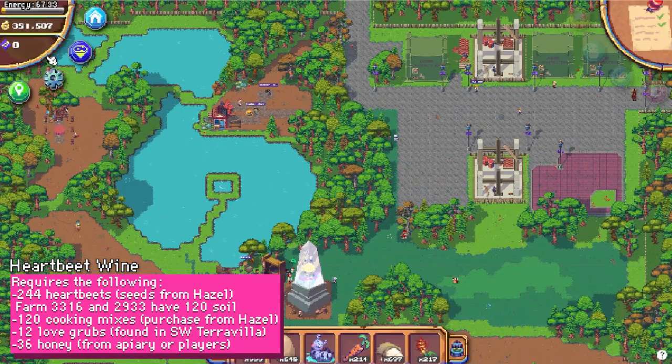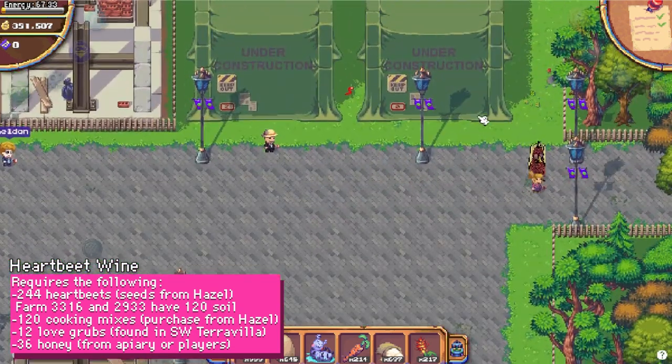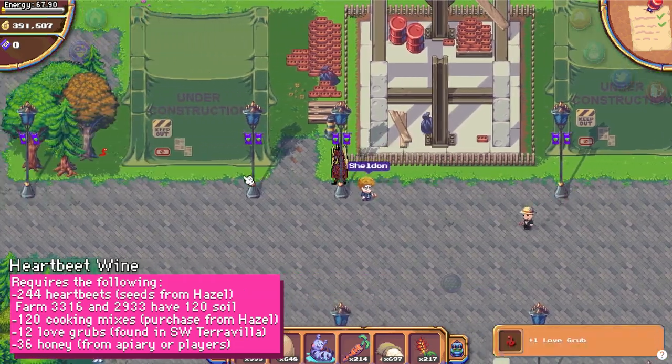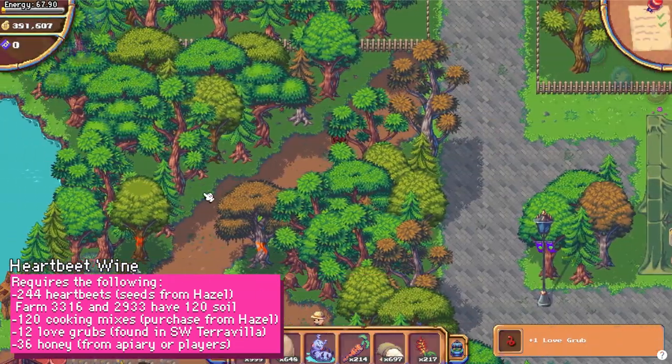The last ingredient are these little red love grubs that can be found all throughout Southwest Terra Villa. There's plenty scattered all over the place, so it's really easy to find 12.